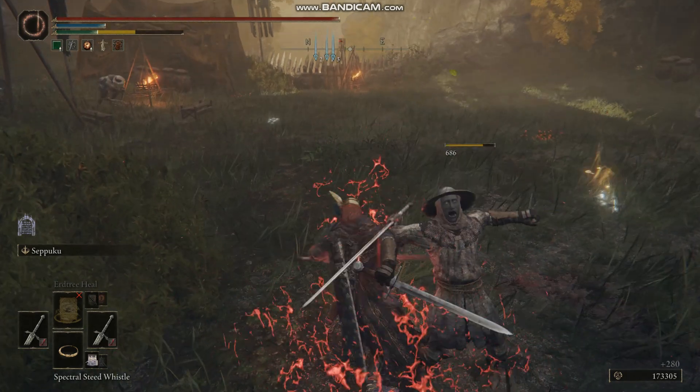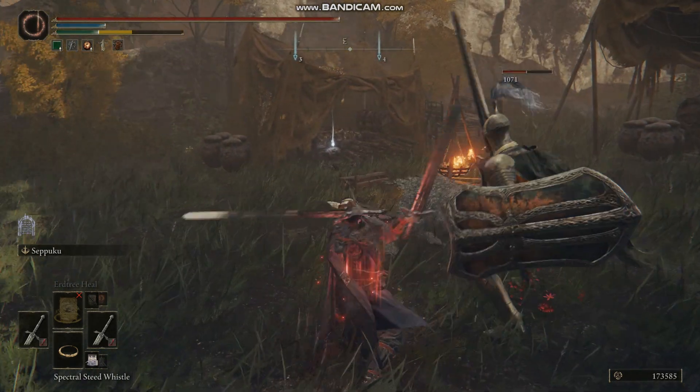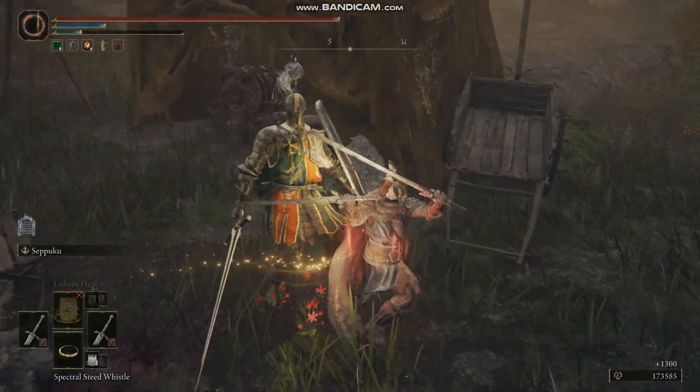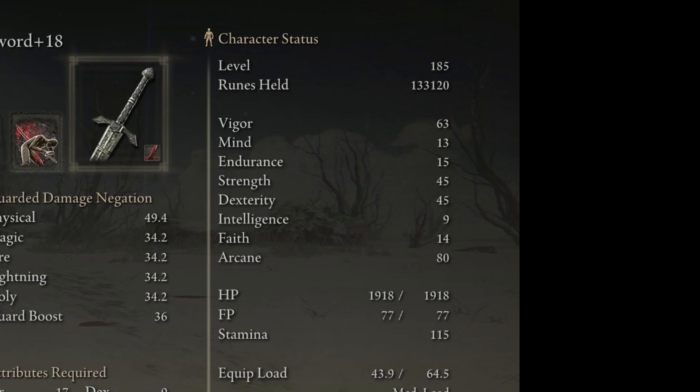Usually when you're using a weapon that has some kind of bleed effect it'll take quite a few hits until the bleed meter fills up and you get that splash of red and that bonus extra damage. The higher the blood loss build up number, the faster you get to trigger that blood effect. Since we have such a high number we actually trigger the blood effects straight away from the first hit. The way we get to 141 blood loss build up is by getting a lot of arcane points.